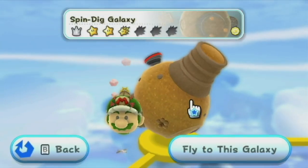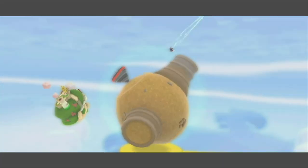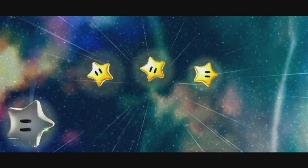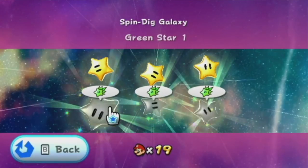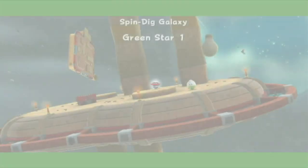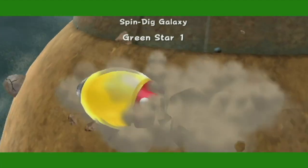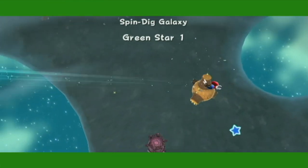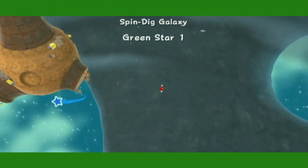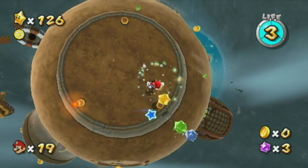On to Spin Dig. Now it's this one. I'm pretty sure I remember where the Green Star is. Yeah, I remember now. Because it's easy to miss where Green Star 1 is in this — at least I'm pretty sure it's 1. When it's all Green Stars, you kind of forget which one is 1, 2, and 3.